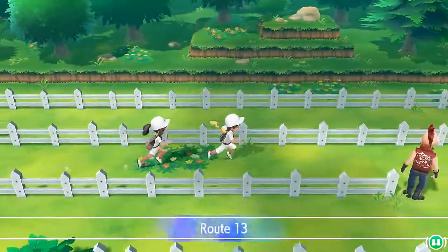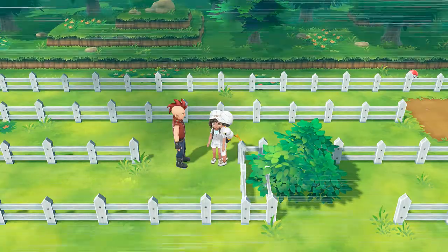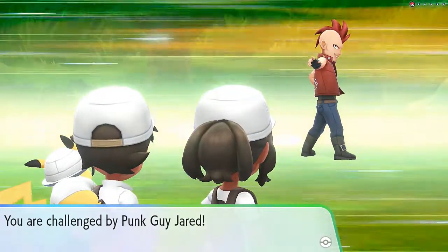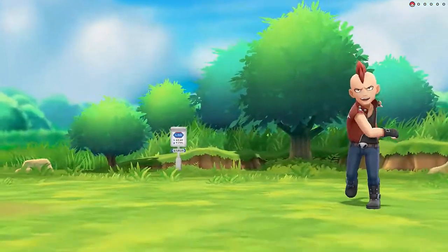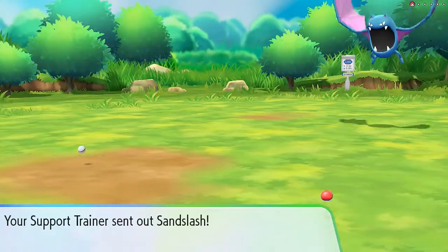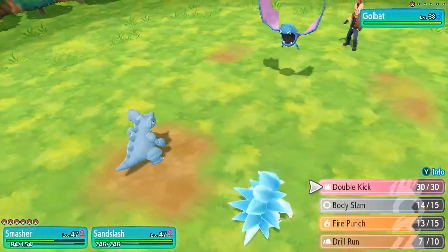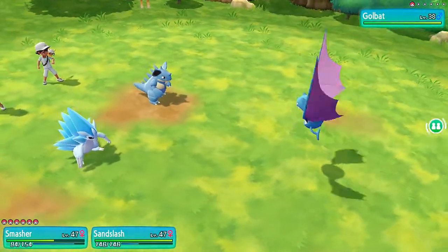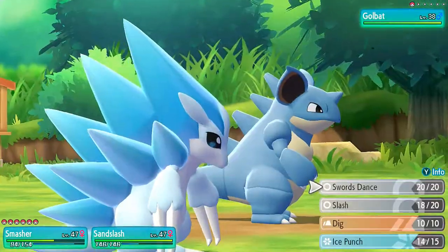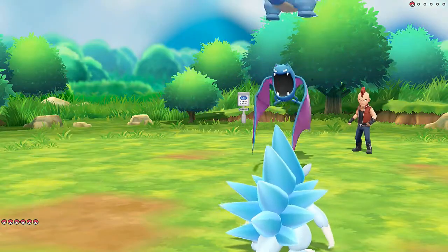Let's move on and battle some more trainers. Punk Guy Jared wants to battle, and he's coming out with his Golbat. Golbat is one of the Pokemon that you can actually evolve through happiness at the Golbat stage, but you can't do that here because Johto Pokemon do not exist within this game.